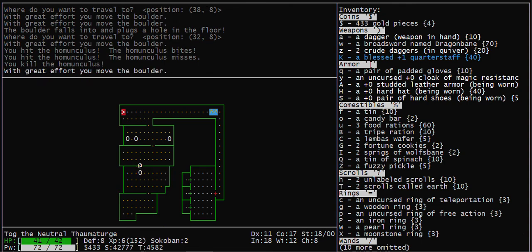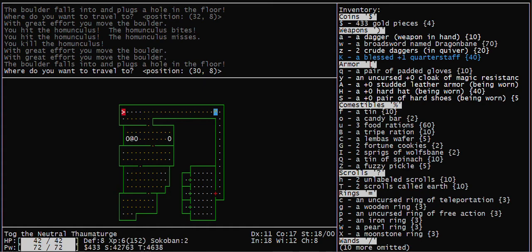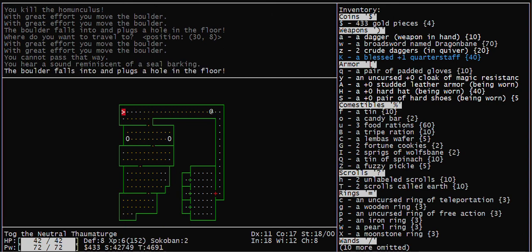This level is generated with two more boulders than are necessary to solve it, but those two boulders have to be pushed into a corner and can't be used after that. And that is how you solve Sokoban level 4a in NetHack.